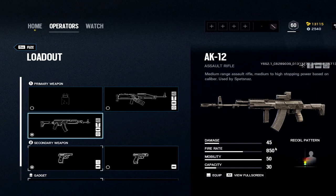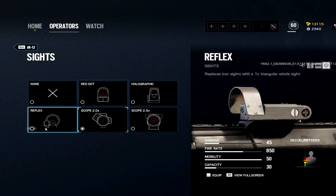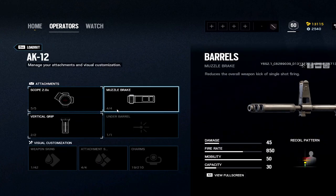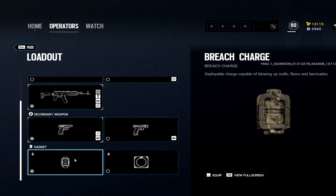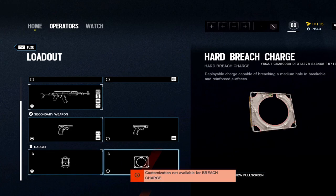Fuze: the AK is the option — one of the best weapons in the game, 45 damage, 850 fire rate. I like to use the 2x because they changed the Russian scopes and I don't like them. Muzzle or flash — either works, test them for yourself. I'd put the vertical grip on this one since I want it to shoot like a laser. For the pistol, the PMM has 61 damage — one of the highest damage pistols with decent capacity. For the gadget, I like the breach charge since I play vertically a lot, but you might switch to frags if there are hatches.